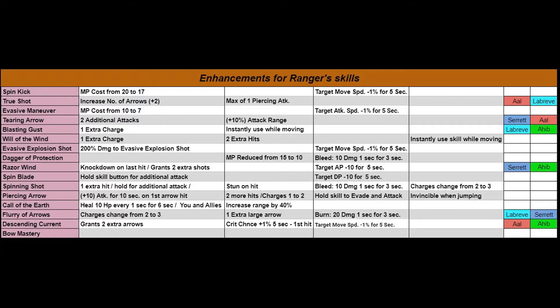So that is how the enhancements work. You may want to pause this and take a look at what you get. From all I've put together for Ranger, I've noticed there are a lot of bonuses — more arrows, extra hits, and even the number of charges, the amount of times you can use a skill, increased as well. For example, Blasting Gust and Will of the Wind get one extra charge, so you can use it twice without a cooldown.